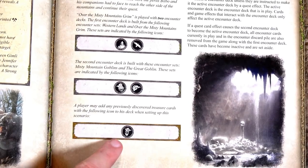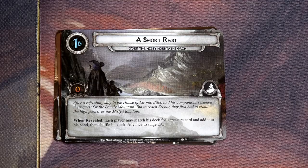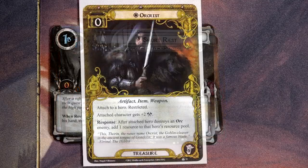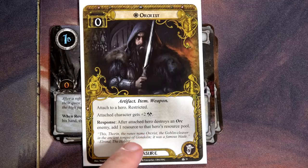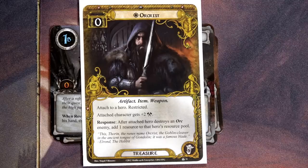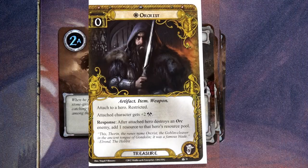After a refreshing stay in the house of Elrond, Bilbo and his companions resumed their quest to the Lonely Mountain. To reach Erebor they first had to climb the high pass over the Misty Mountains. When revealed, each player may search their deck for one treasure card and add it to their hand, then shuffle the deck and advance to Stage 2a. I decided to stay thematic — the only treasure card I have in my deck is Orcrist, because I do have Thorin. It gives Thorin plus two attack after the attached hero destroys an orc, and adds one resource to the hero's resource pool.